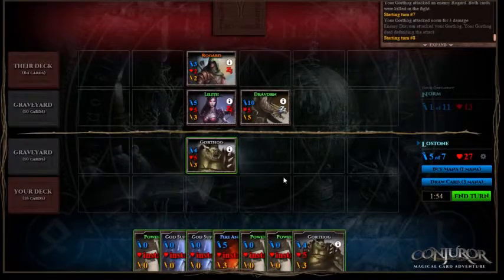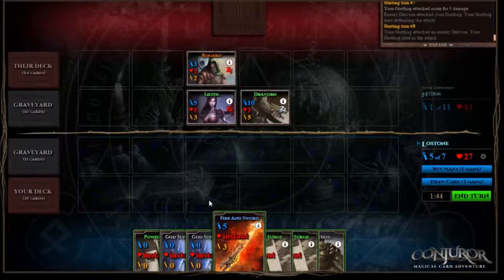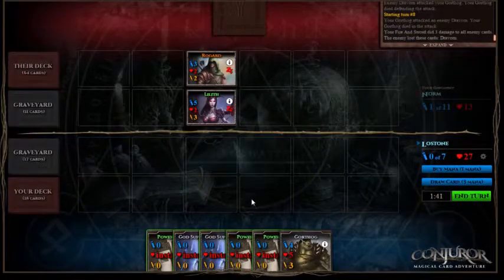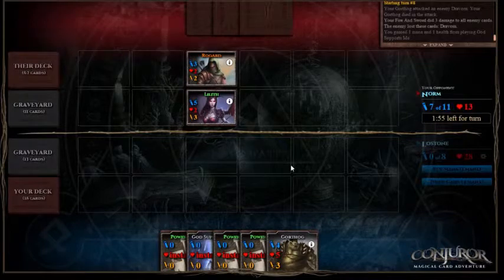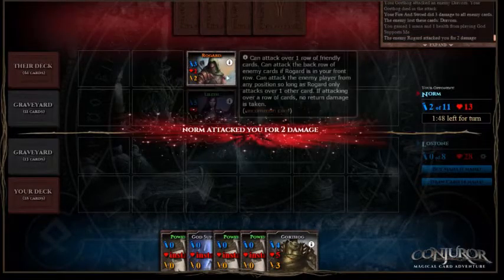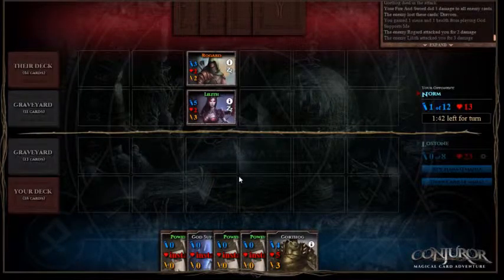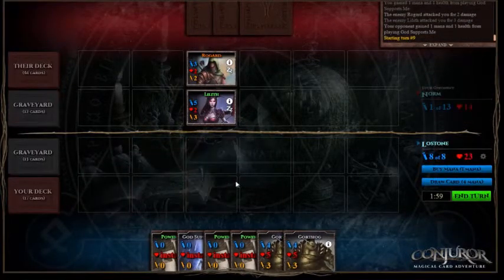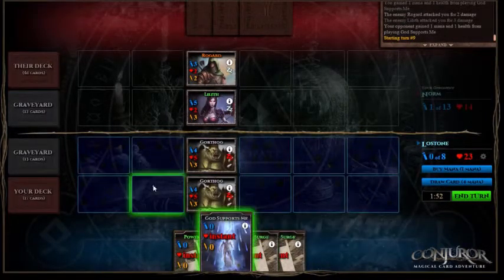We'll draw a card and see what we get — it's another Gorthog. So we will actually take the Draveron and use our Fire and Sword to take it down. At this stage we'll buy another mana. Now if we play our Gorthog next turn, they'll just use Rogard to weaken it and then use Lilith to steal it. However we have two Gorthogs now so we can play both of them, and buy another mana.